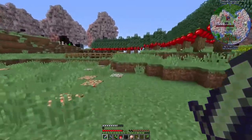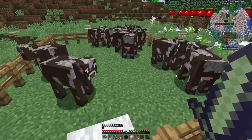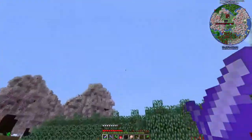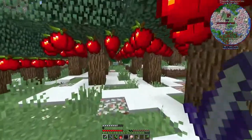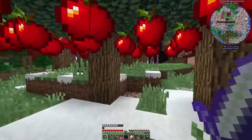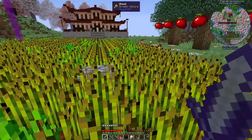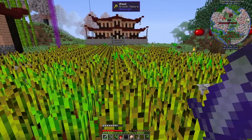Over here we got the farm. We got the cows — there were like ten times the amount of these before I did the enchanting room, but who's counting. We got the orchard here which is just really nice, it's full of ripe apples — they're the best. And we got our wheat farm here which is actually out of season, so one more week.